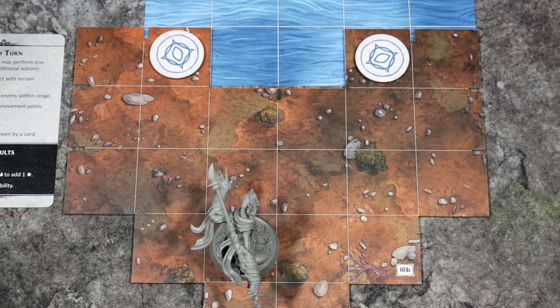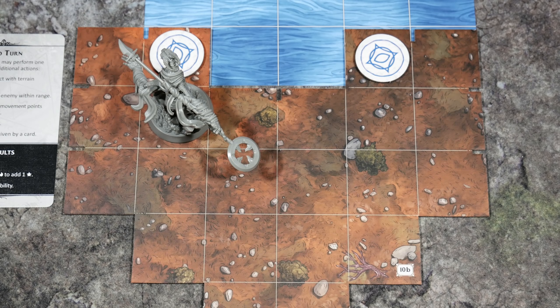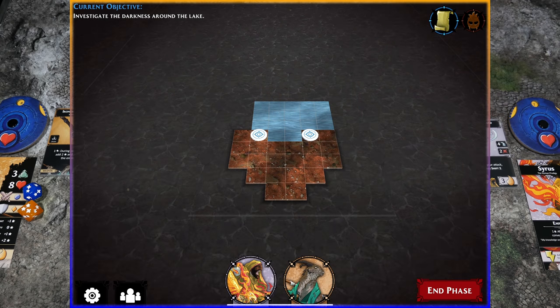On the game board we have a couple of sight tokens. Our current objective in the app is to investigate the darkness around the lake, so we definitely need to interact with these sight tokens. It's worth noting that interacting with a sight token doesn't count as an action. When I activate Variks, his maneuver gives him three movement points. The moment you become adjacent to a sight token while moving, you must immediately resolve it in the app, then continue your turn.